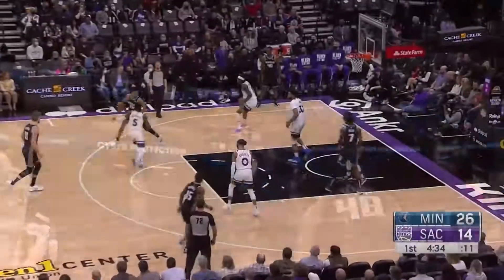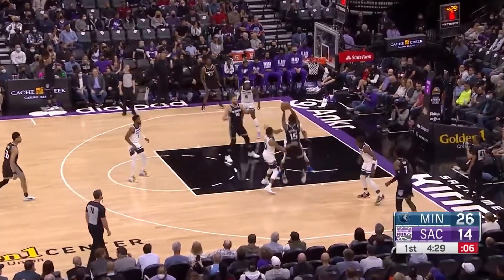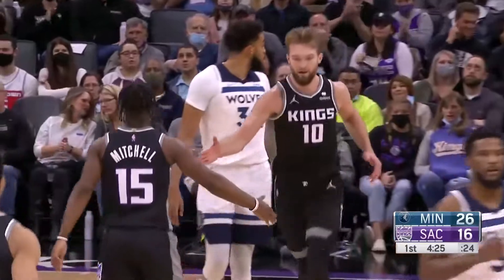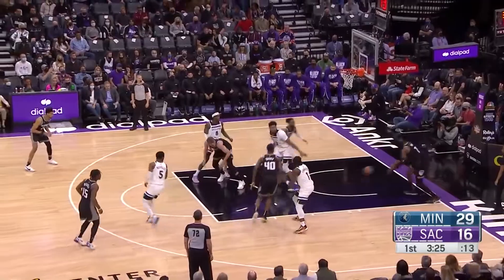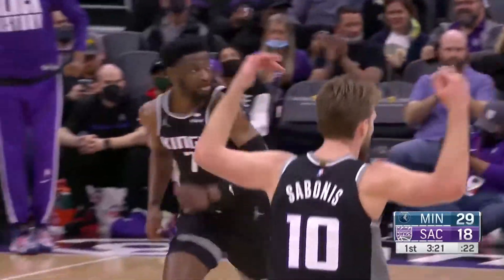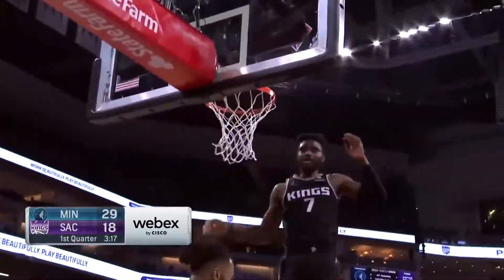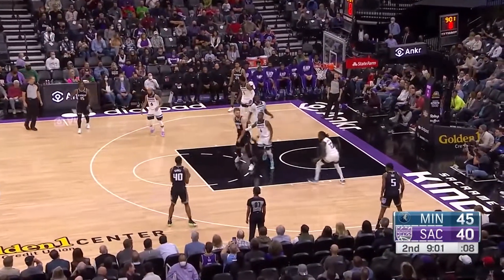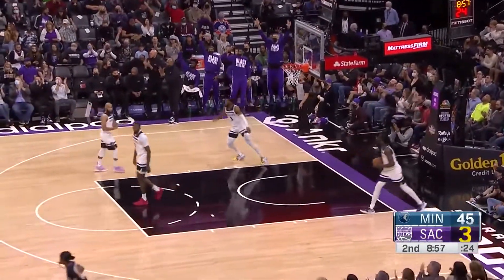The defender turned their head, the spacing was really poor on that last possession — that just goes to the familiarity. Inside, Mitchell finds the bonus on the dime drop. Now we see good movement off ball when Sabonis has it. The passing ability of Domas Sabonis — Mitchell out front, Barnes peels out, Sabonis sprays it out to Barnes, another three, another good result for Sacramento.